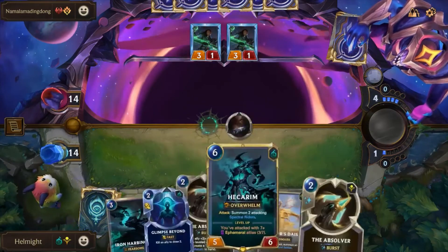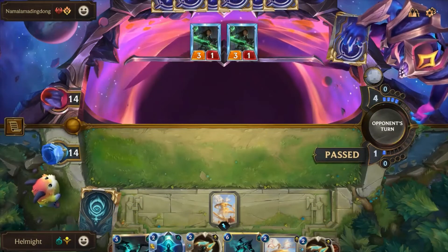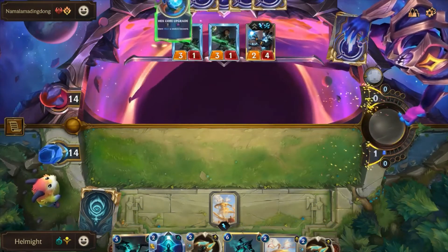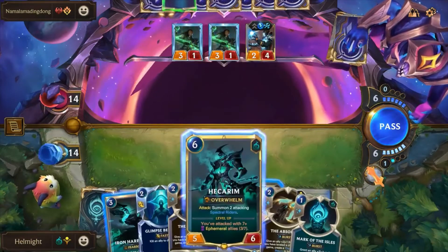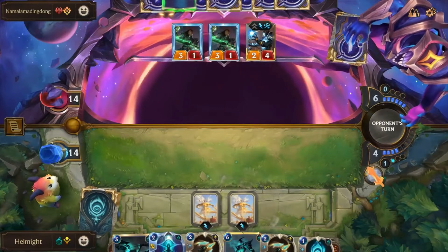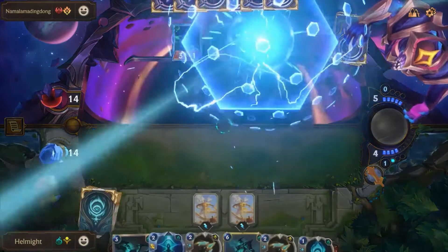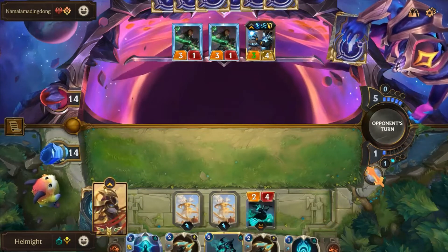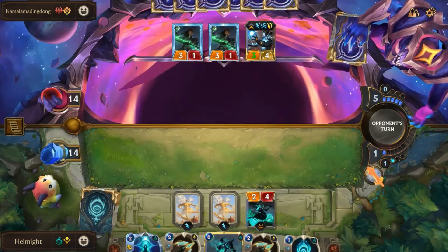Into an Emperor's Dias and an Absolver. The problem is I need one more Ephemeral Unit to actually get the Hecarim flip. Okay — Victor, and he's got zero created cards and no mana for the Hex Core either. I kind of want to be greedy, but you know what — we're going to take this a little bit slower because I'm seeing all my combat tricks and not really anything else. So we can do Double Dias. We can play out the Iron Harbinger.